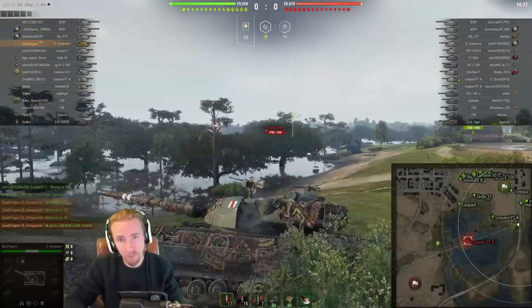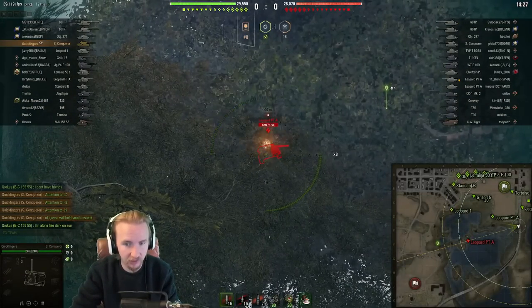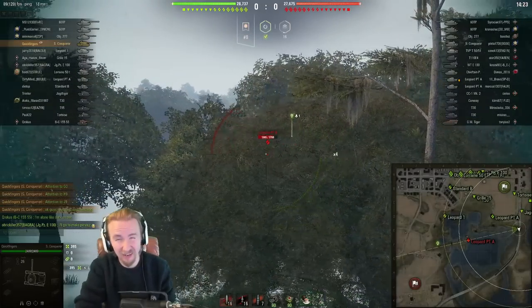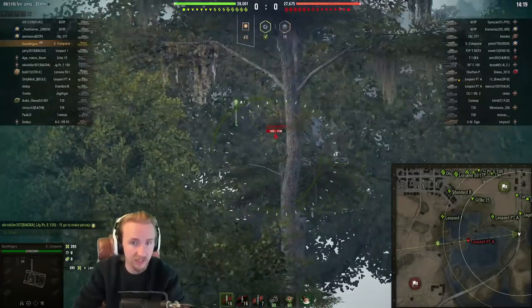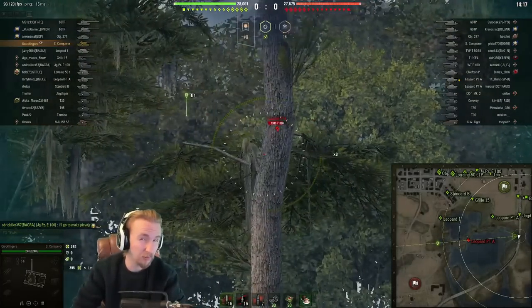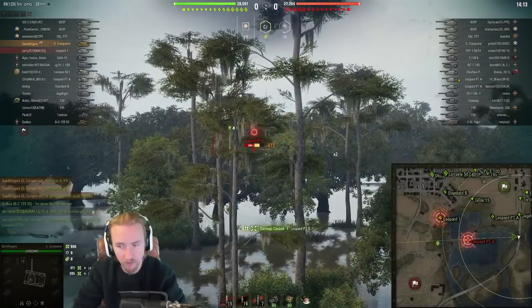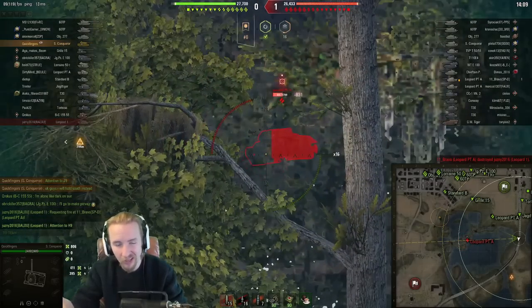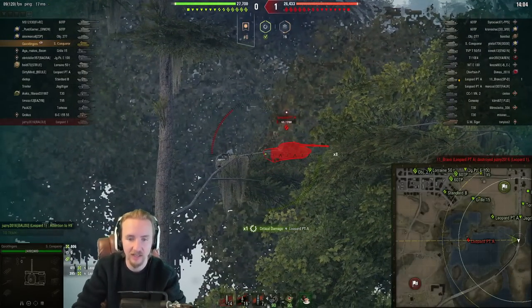I'm going to be pumping up my damage output with a bond gun rammer, vents, and a turbo on this vehicle. My second build for the Super Conqueror drops the turbo in favor of a durability device, which really helps on city maps or maps where you don't have to travel very much. On Live Oaks, there's more need to get around the map, so I'll be taking the turbo instead.